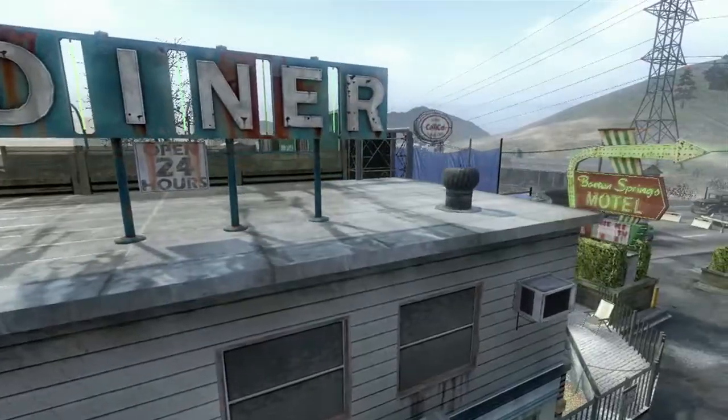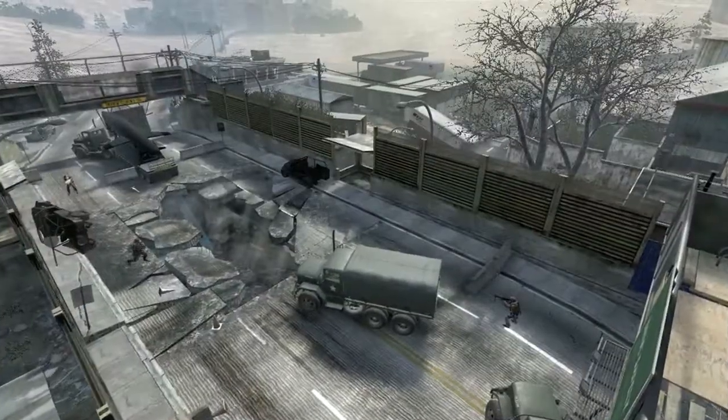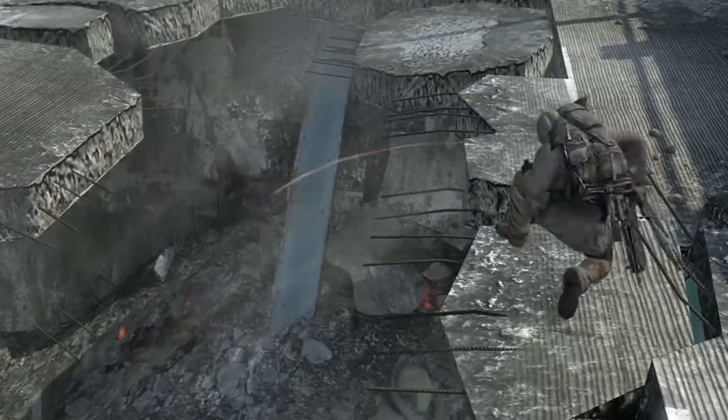Convoy is inspired by old-school Americana related to fears of Soviet invasion of the time. We have a United States convoy that was hit by a Soviet ambush. Snipers will enjoy this map, but running gunners will have no problem getting around quickly. Throw a couple of grenades down through the damaged floor in the bridge.